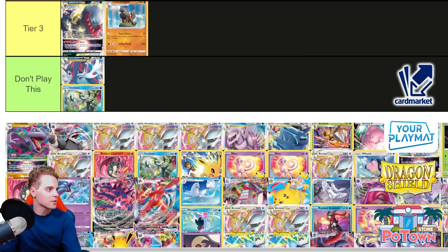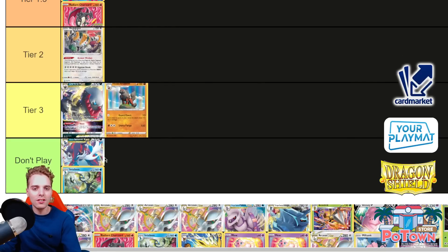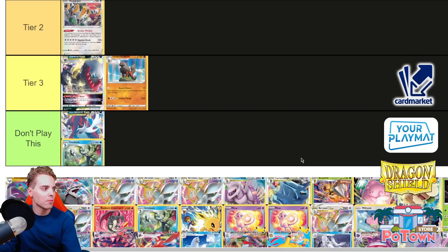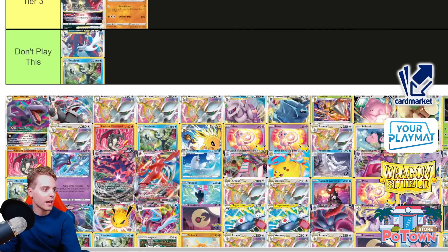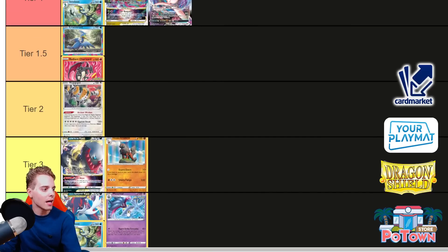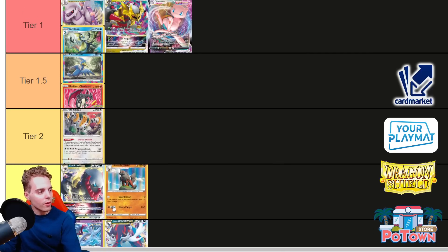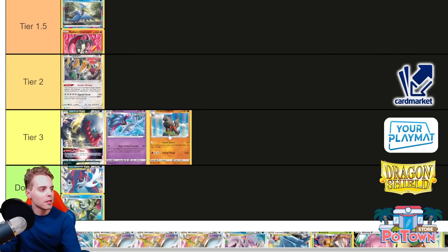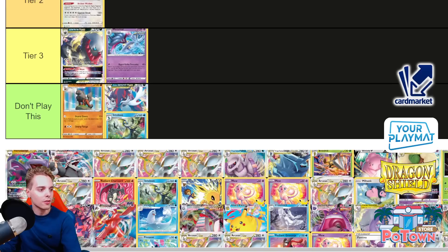Samurott VSTAR — probably don't play this. There are still way better archetypes out there. Samurott even lost on stream against Mew VMAX at the World Championship, so I'm not a big believer. Moving forward, is Malamar a don't play this? There are better one-prize archetypes — the Radiant Charizard Cramorant package, Regigigas, and even Hisuian Arcanine. Malamar could still surprise people with a one-hit KO out of nowhere, so maybe it deserves Tier 3. Hisuian Arcanine I'd probably put in don't play — the damage output is just too low. Malamar can still one-shot, which is very cool.